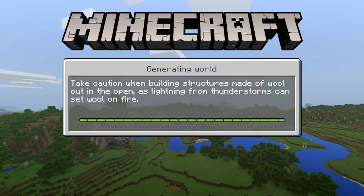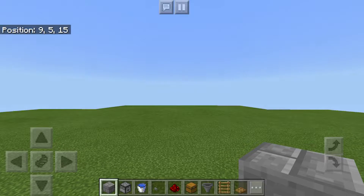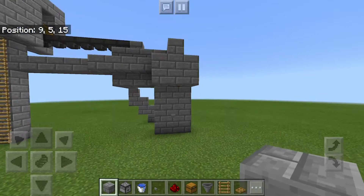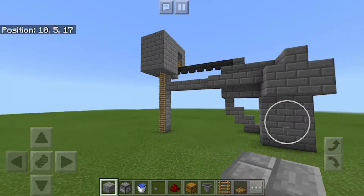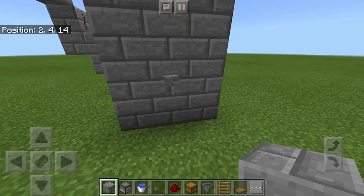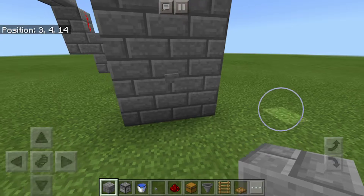You can do this on survival or creative, it doesn't really matter. Take a good look at these items because this is what you are going to need to build this creation. When you're finished, it should look something like this. It doesn't have to look exactly like it, but it should look something like it. But be creative.